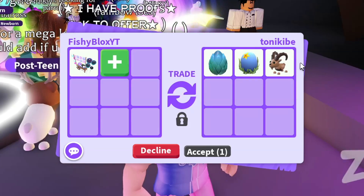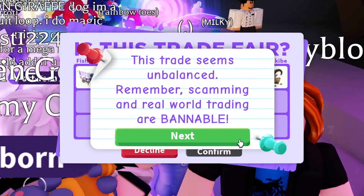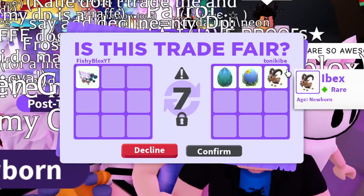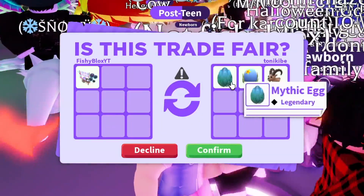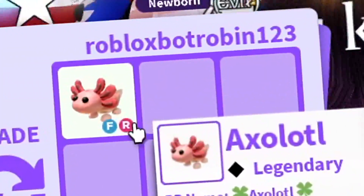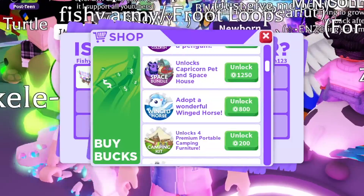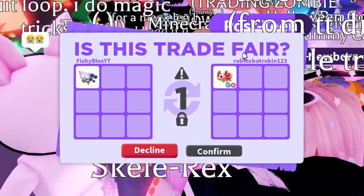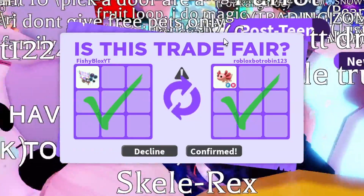Next trade: an ocean egg, mythic egg, and an ibex. Both eggs are out of the game so they could have some value in the future. It might be a little low for a cotton candy stand, but we'll do it. Then they add a fly-ride axolotl — that's not bad at all! Shoutout to Roblox Bot Robin. The axolotl is around 600 Robux and the fly-and-ride potion brings it to about 800 Robux in value. Let's confirm — we just got over 800 Robux in value to give away.